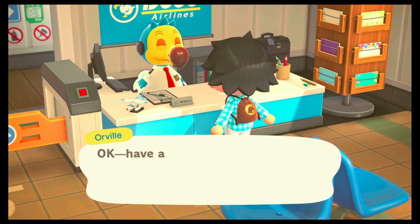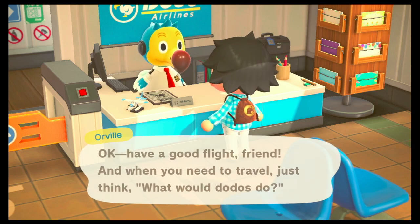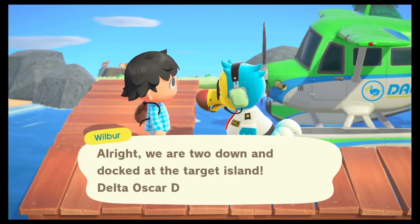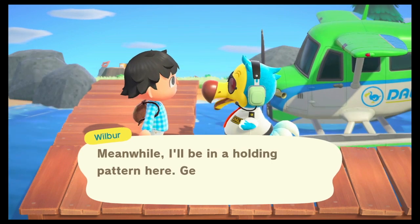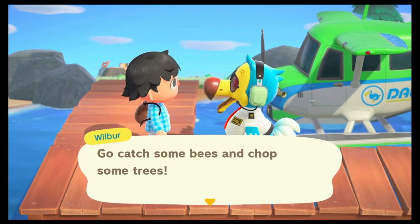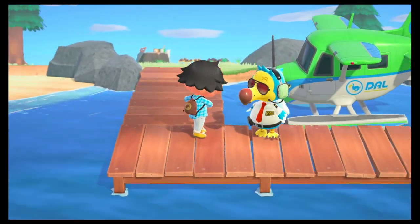We've docked at the target island — Delta Oscar, go! The pilot will hold pattern here and says to go catch some bugs and chop some trees. Before we head off, you can talk to the dodo at the island. He asks if you require assistance, and you can say you want to go home or that you need tools — in case your tools break. Tools here are only 100 Nook Miles points, so it's not expensive.